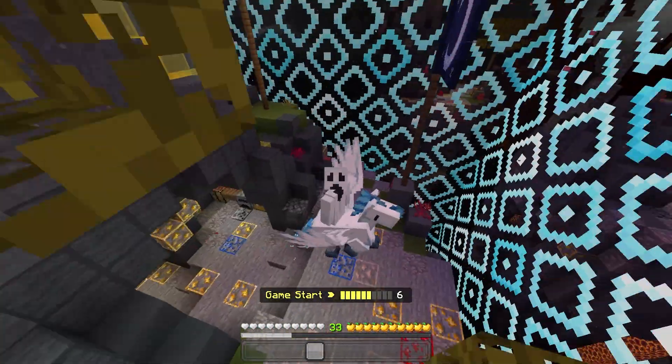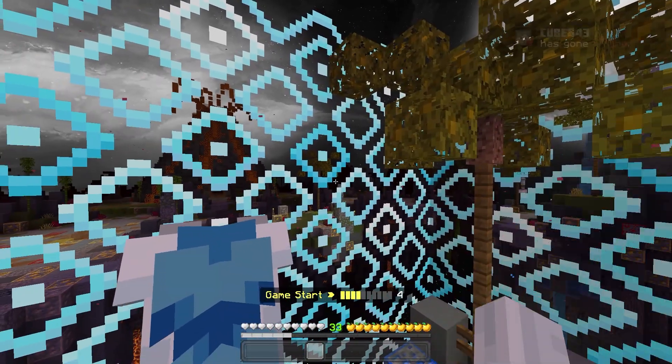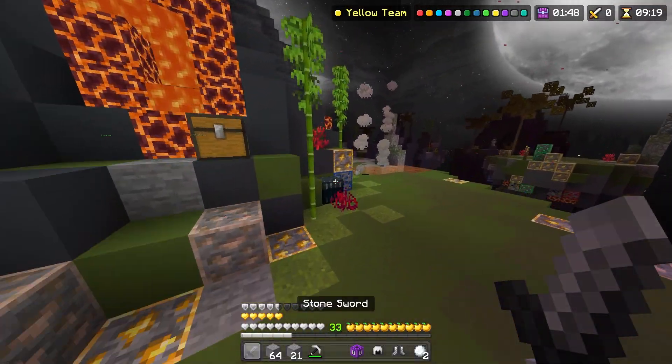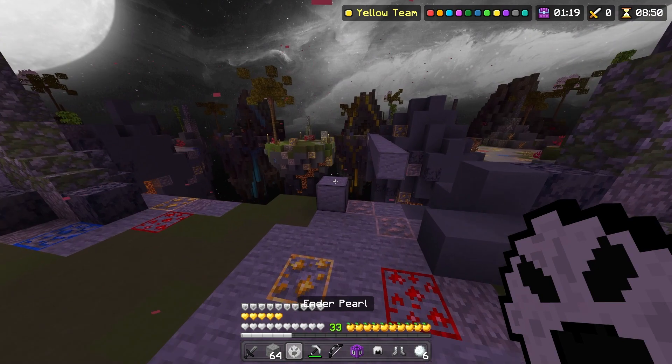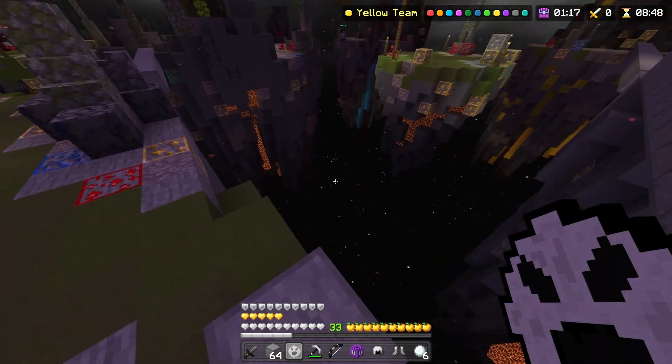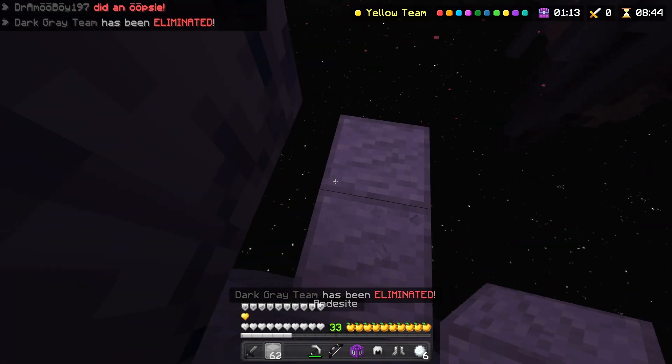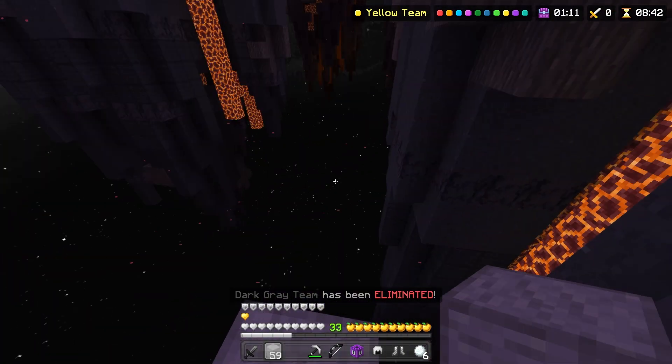Just to prove how overpowered this texture pack really is, I'm going to jump in the void and then still win the game. As soon as I get one pearl, I'm just going to jump in the void. Now watch this — I'm just going to jump in the void and then still clutch. See? That's how overpowered this texture pack really is.